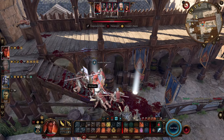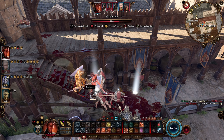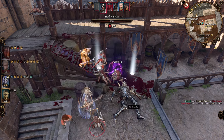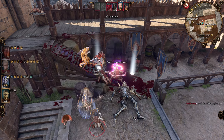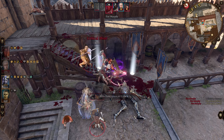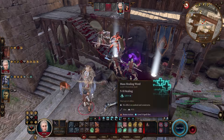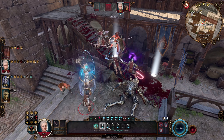For the shield, equip whatever you want, but I highly recommend the Glowing Shield. This gives us eight temporary hit points when we fall below 50% HP once per short rest, helping ensure we stay alive. Later game that eight HP won't mean a lot, but early to mid game it's going to be super helpful.